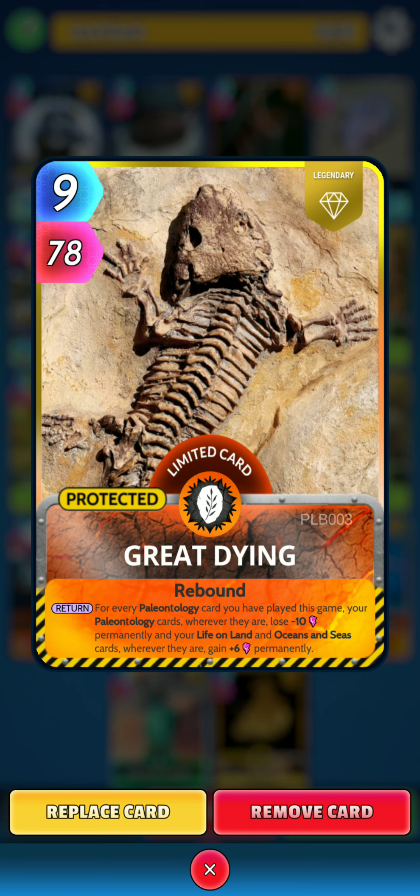I have noticed a slight bug with finding opponents. When you start up the game straight away and look for a game you'll find one fairly quickly, but when you linger on the deck creation screen for a while it does take some time to find an opponent. It looks like we have found a bot, so I will try and get in another game after this one against a real opponent so you can see how the deck performs.